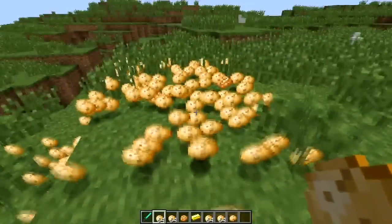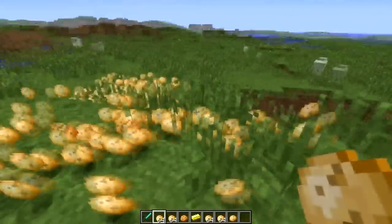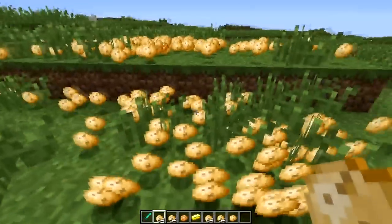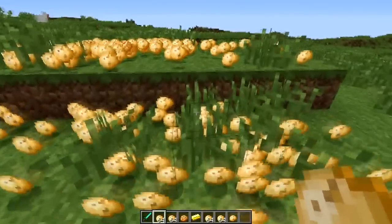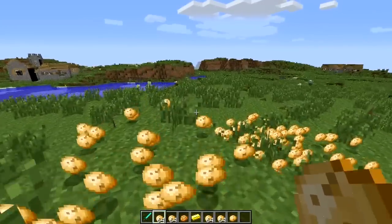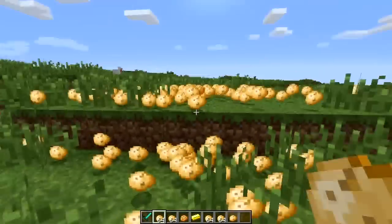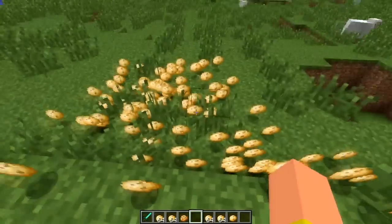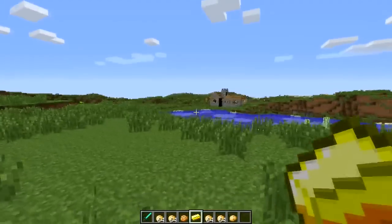We have some potatoes here, but the weird thing about this mod — it doesn't mention this in the forum thread — is that you can't pick up all the potatoes. It sort of duplicates them and makes them unpickable. I've picked up a lot of potatoes; they're simply just not disappearing. But if I throw this gold ingot, we picked it up and it disappeared.